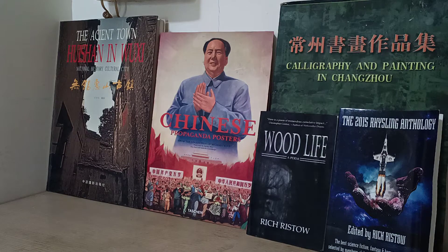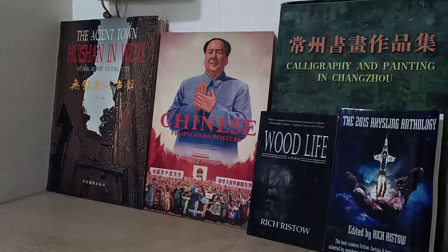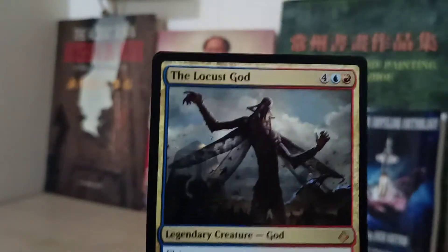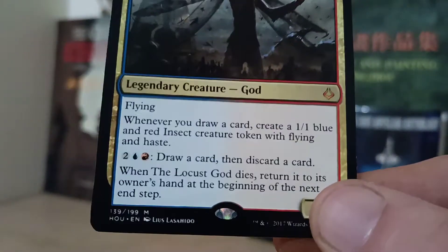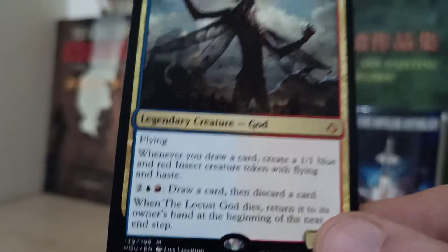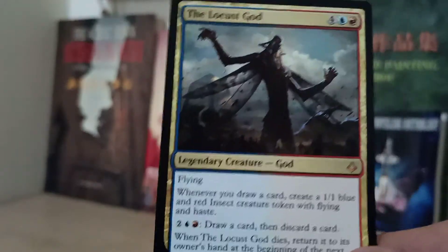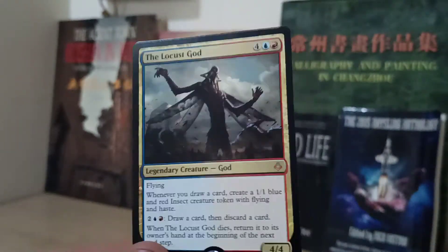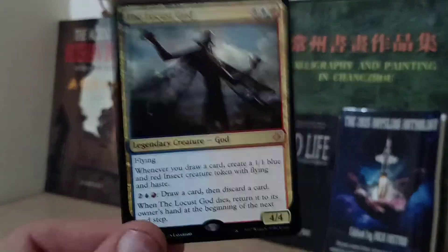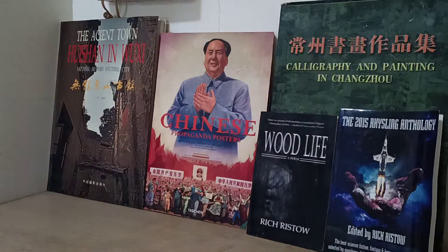So what did I order? Well, before I get into that, let me explain something — I'm not the guy that's going to spend a fortune on one card. I ordered two singles because I'm making commander decks. And this right here is the Locust God. Flying — whenever you draw a card, create a 1/1 blue and red insect creature with flying. I've made a draw deck before, so if I'm going to wade into commander, I know draw decks. This is a perfect commander for that. And again, this only cost me 20 RMB.